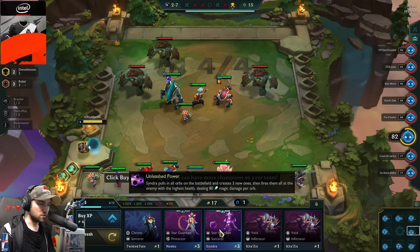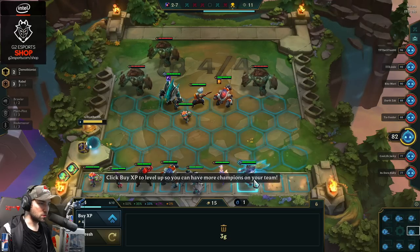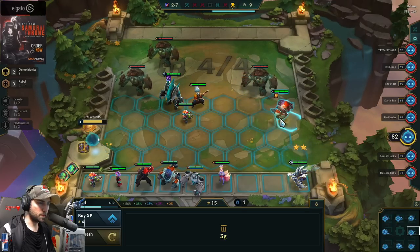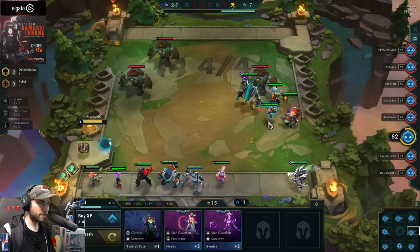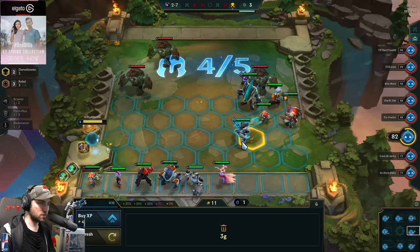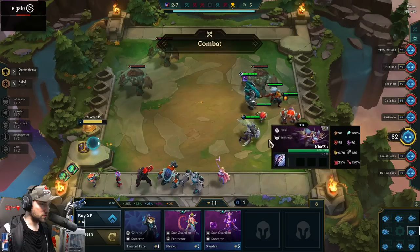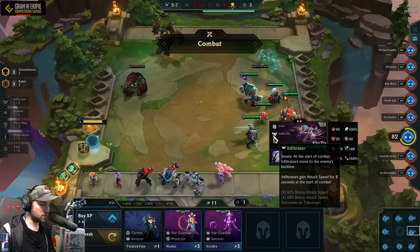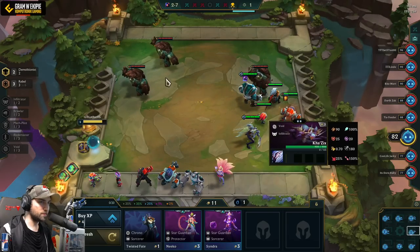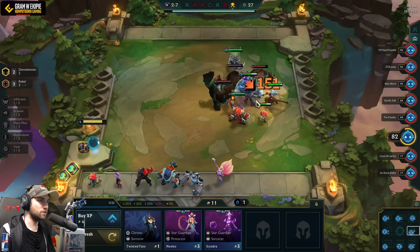That's a lot of Voids. 2x Syndra. New golems! We're gonna build this. We're gonna buy XP. Wait — Infiltrators are jumping like what? Some infiltrators are hitting the enemy's backline, but they have a different jump than assassins.